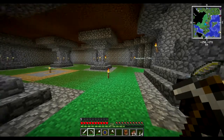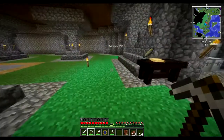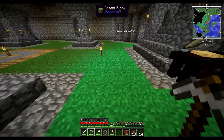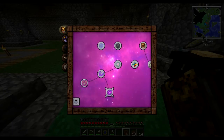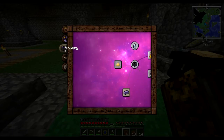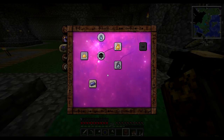Hey guys, welcome back to Thorncraft 4. Last episode I went over some of the node mechanics and some of the unlocks we got to make drawing vis from our aura nodes a little bit safer and quicker. Today I want to get into some of our alchemy stuff, and to get started we're going to need to make a crucible.